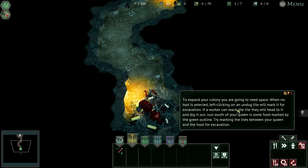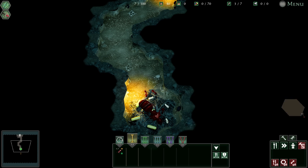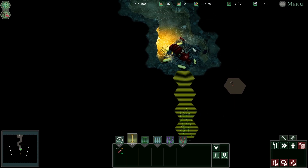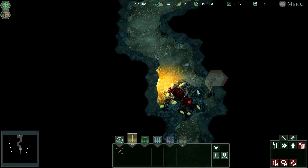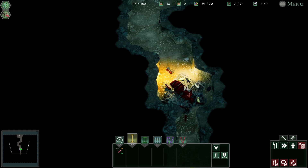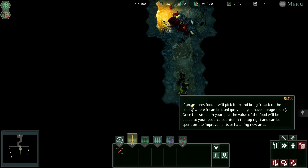To expand your colony you're going to need space. When no tool is selected, left click on an undug tile to mark it for excavation - a worker can reach the tile and will head to it and dig it out. Just south of the queen is some food marked by the green outline. My little ants need space to grow - dig! Oh look at them go. They're bringing the food back to mum. And the eggs - little larvae, love larvae. Food picked up is stored in the nest and added to your resource counter in the top right.